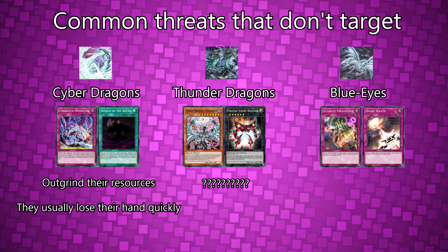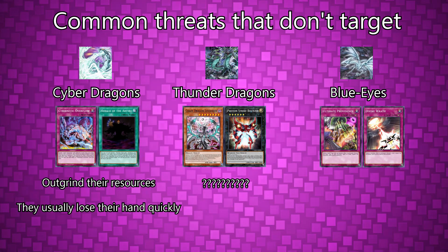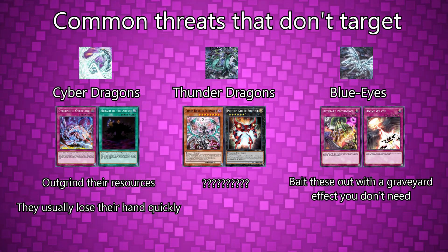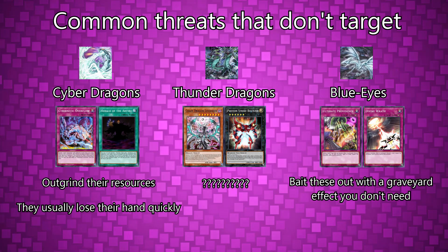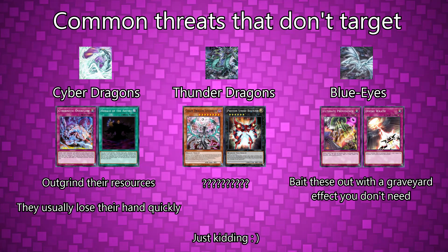A common thing you might see, usually run by Blue Eyes, is Ultimate Providence and Divine Wrath. For those, you really just have to bait out less experienced players with something in the graveyard. Smart players usually don't fall for it though — but how many smart Blue Eyes players are there anyway?